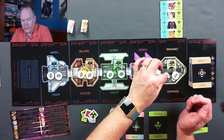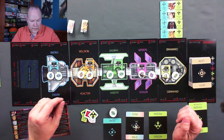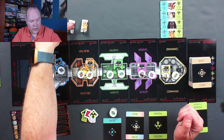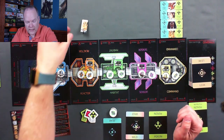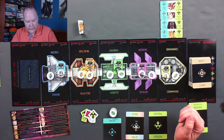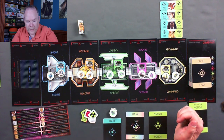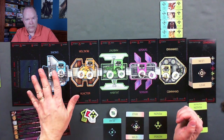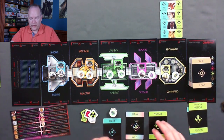We continue placing workers. We'll want to upgrade a CPU and make space discard, so we put a worker on the engine module and attach a CPU. Knowing there's a fear coming, to avoid losing anyone, we buddy some people up — put two workers in the same module. That will pretty much make them immune to fear. Then when you move into the impact phase, you turn the ambush cards over.